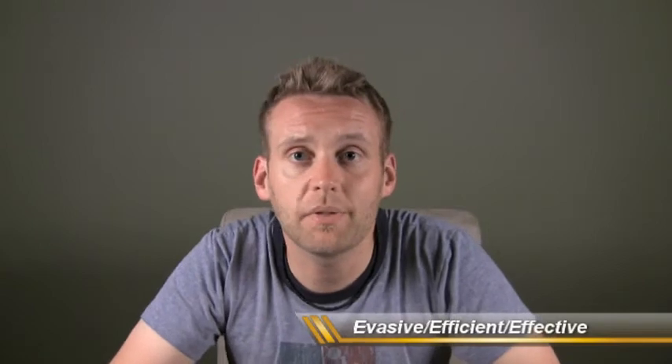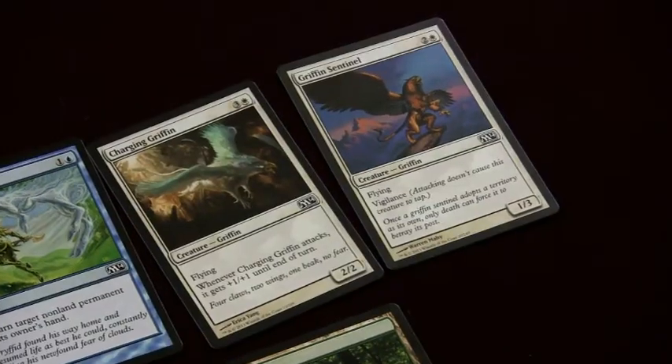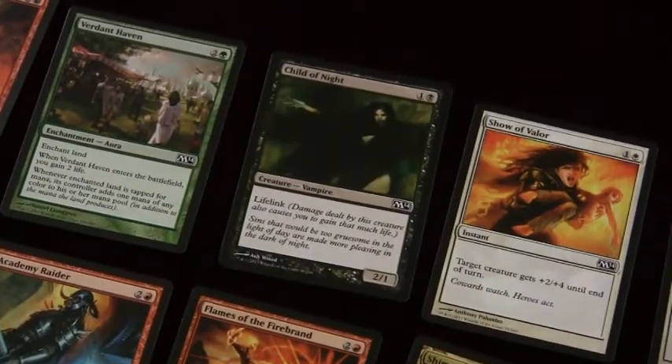Depending on who you ask, the E stands for Evasive, Efficient, or Effective — the third priority of cards you'd like to draft behind Bombs and Removal. Evasive cards include Flying, Unblockable, or Deathtouch. Examples would be Phantom Warrior for Unblockable, Charging Griffin for Flying, or Deadly Recluse for Deathtouch. Efficient or Effective cards are usually quicker, lower casting cost cards that are tough to block or really discourage your opponent from blocking — like a two-drop Young Pyromancer or Child of the Night. Green also has a bunch of quick ones that fit into this class, like Root Walla, Voracious Worm, or Giant Spider. These will make up most of your army and supplement any bomb cards you can get.